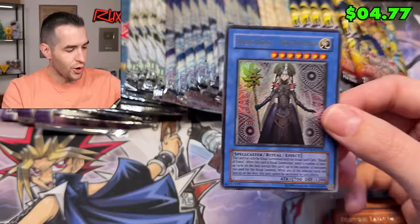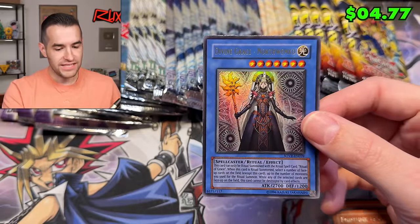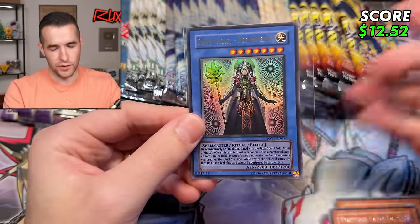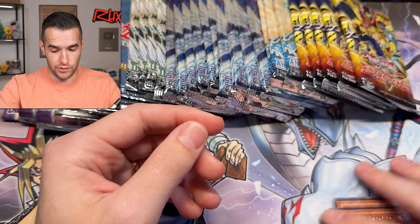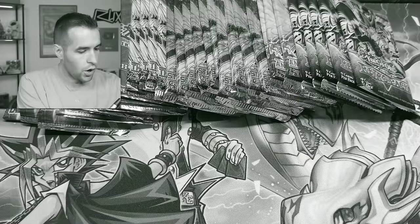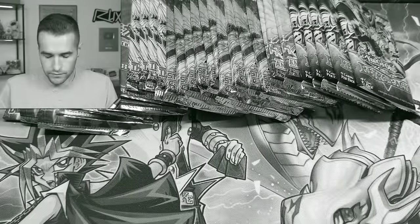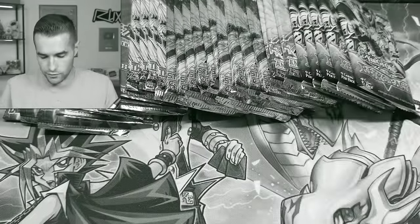Our first pull — Ultra Rare Divine Grace Northwemko! Okay, second pull from Retro Pack — but even Retro Pack's not doing that great, that's our second foil. Oh, I already opened a first edition and didn't notice — there was a first edition Quick Draw Synchron in there, that's cool.